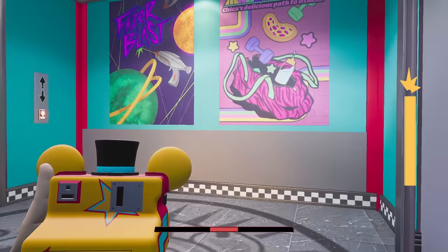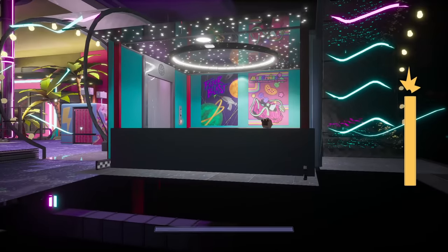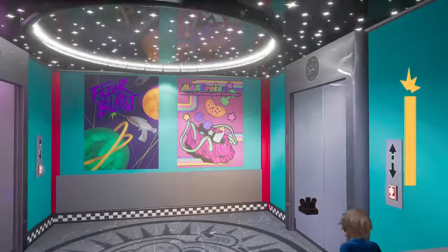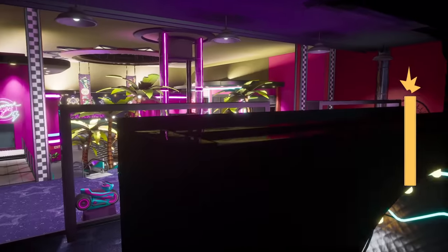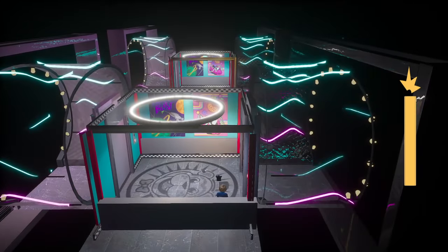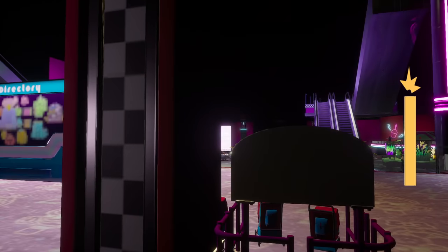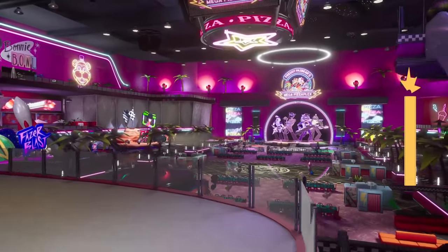We're heading to the atrium and I'll fly right now to see what this looks like. Going into the elevator — there's Gregory right there. The elevator doesn't actually move, so this is just a way of waiting for the map to load. The map disappears and then it loads in — wait, the whole map is loaded but we're still in the elevator.